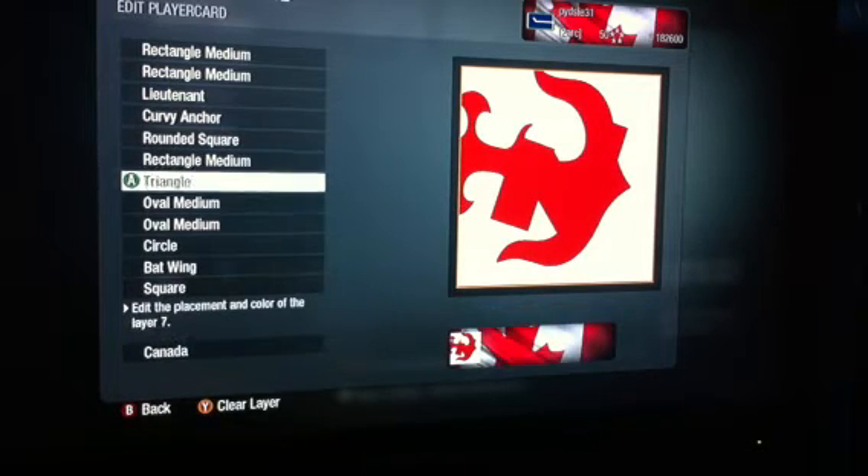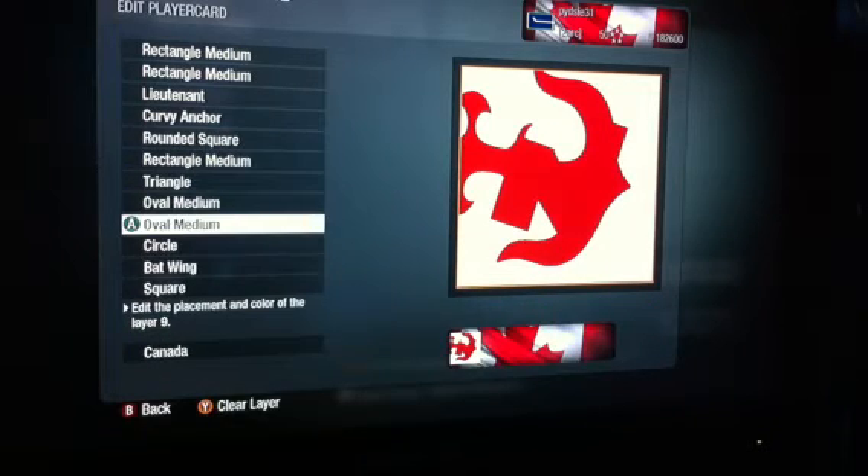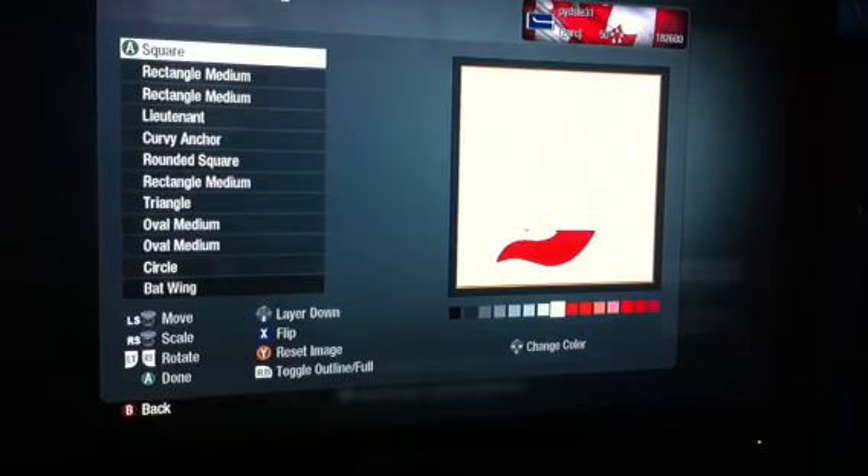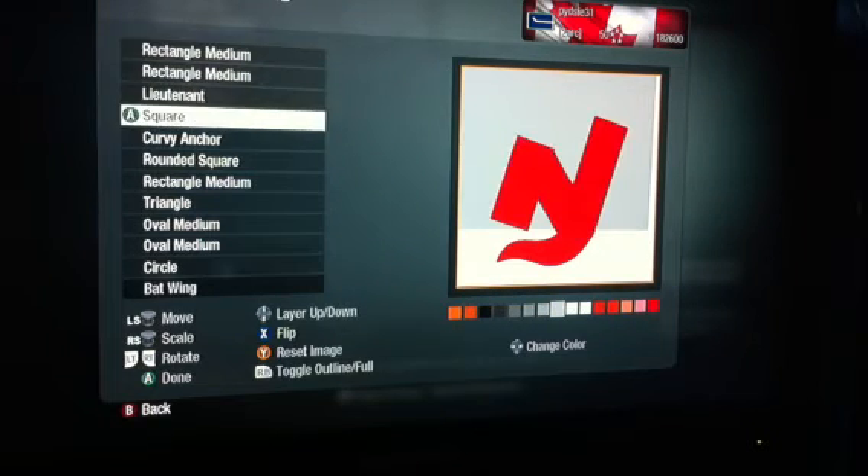Once you make it red, I took the Square and kind of put it just over top of the anchor, and that hides it — that covers it up — all the little extra bits that are going to be hanging off that you don't want on your emblem. So make it white.